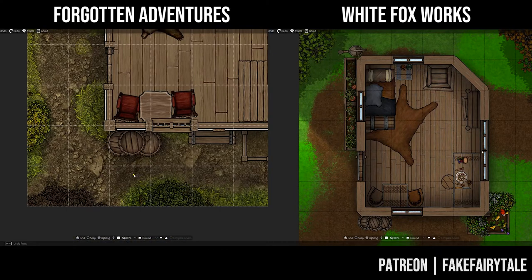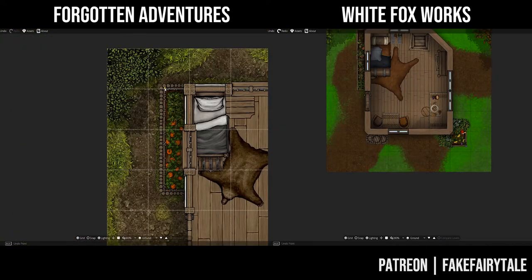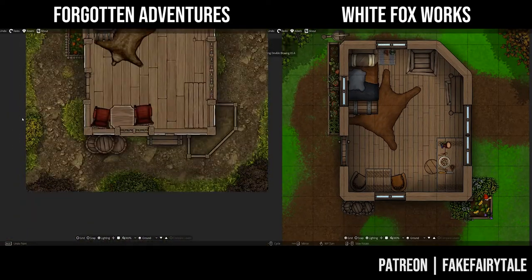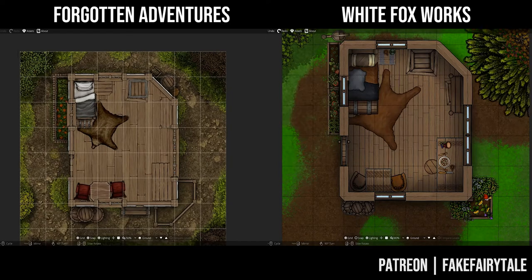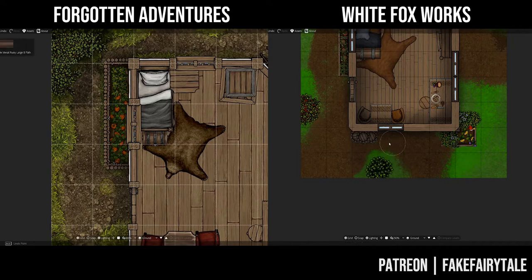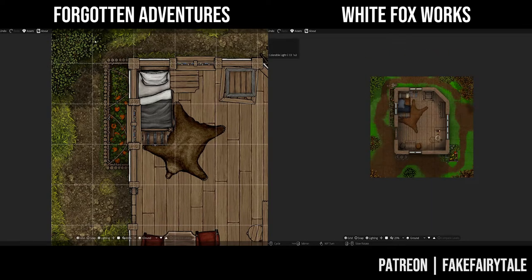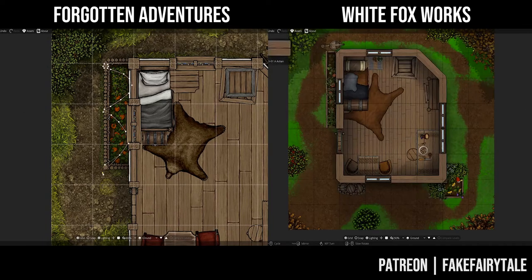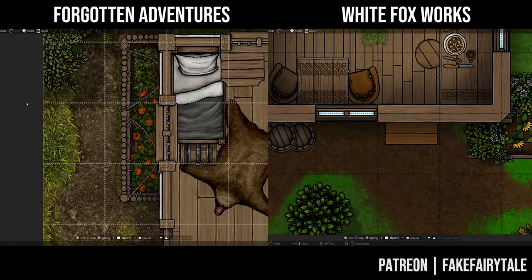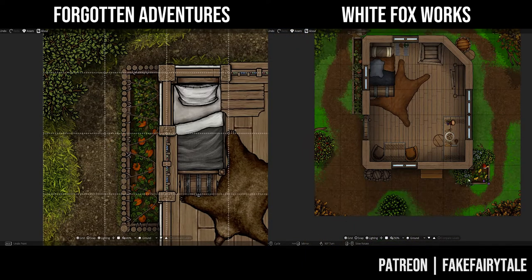Overall, the strengths of White Fox Works are that they fill a bunch of niches that larger asset producers haven't touched upon yet. She has many different styles of furniture — like Viking or Elven — but also cat toys, ice furniture, clothing, and much more. The brighter colors can give a lush and happy atmosphere to your map, something like you might see in Toussaint from The Witcher 3. Additionally, there are many modular assets in her packs, from crates and barrels to alchemy tables, and many assets also have a colorable variant.